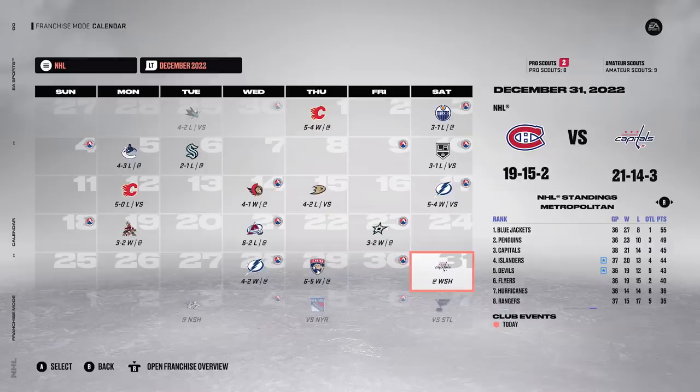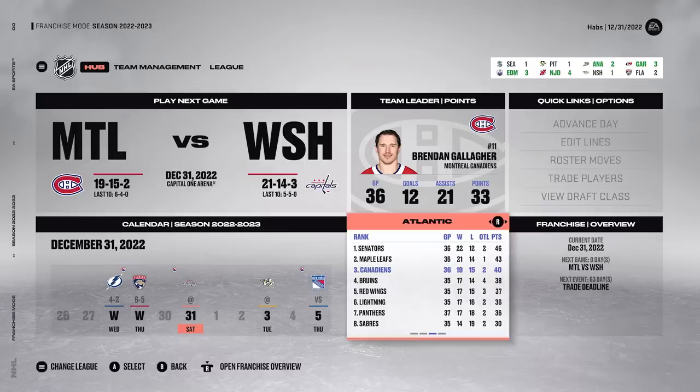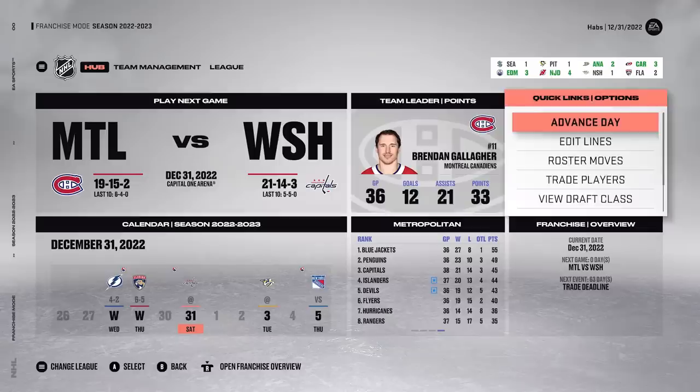At the Christmas break, we're actually doing a little bit too good. We're currently 19-15-2, having just won three straight games. We were doing even better in the first month. We're in third place - we're in a playoff spot! I'm trying to tank for Bedard and we're in a playoff spot. How typical is that? Gallagher's got almost a point per game. We could trade away Allen to truly tank, but if this team makes the playoffs then whatever - I guess we're going on a Cinderella run.